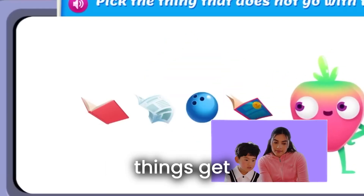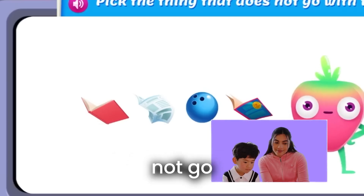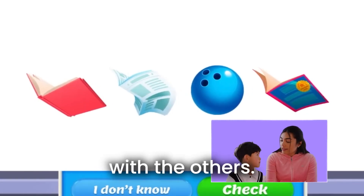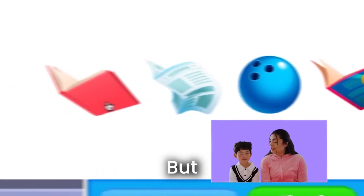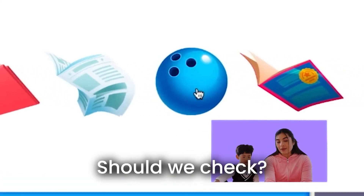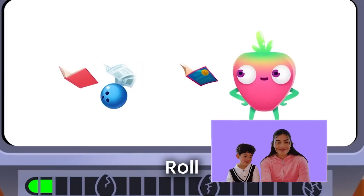How did these things get all mixed up? Pick the thing that does not go with the others. We have to pick the thing that does not go with the others. I think the bowling ball — all of those you read, but you can't read a bowling ball. Good catch. Should we check? Let's see. You're right. Roll it on, buddy.